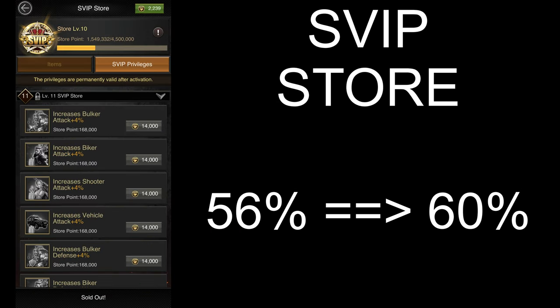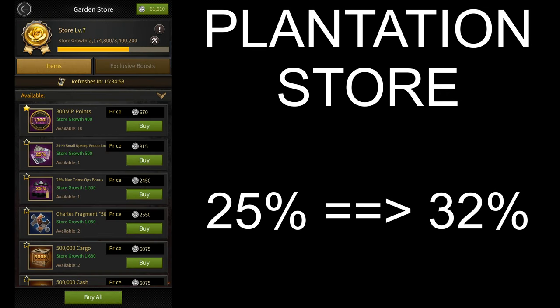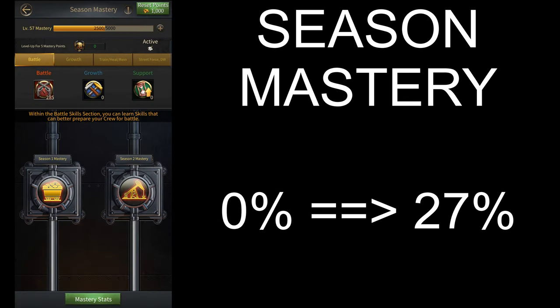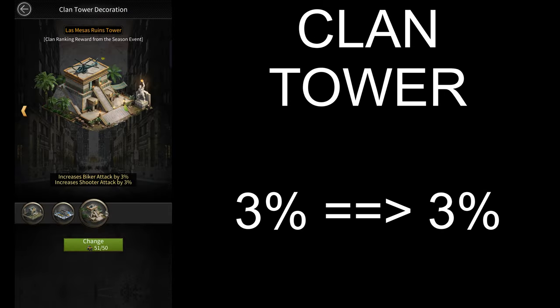The SVIP store now goes all the way up to level 15, so it gives you 4% more attack than last time, while the plantation store gives you 7% more. The stats from the skill tree have remained the same, however they added season mastery which is similar to the skill tree and gives 27% more biker attack. There's also the clan tower which gives 3% more stats.